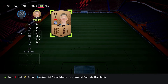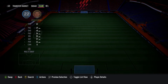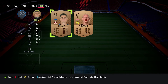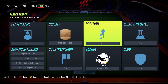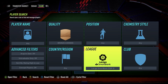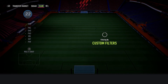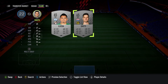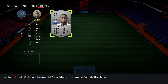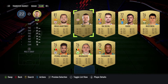The first option — and the one most people go for — is using them for different SBCs. Every single week we get a variety of squad builder challenges which require you to meet different parameters, and if you meet those parameters you can submit the team or certain players to get a reward. There will be SBCs including marquee matchups that may require or allow bronze players. The most common is the bronze upgrade, which allows you to put bronze players in and get a two-player silver pack. Do this enough and you'll have enough silver players for the silver upgrade, which gives you three common gold players, and those can go through the gold upgrade to give you rare player packs.